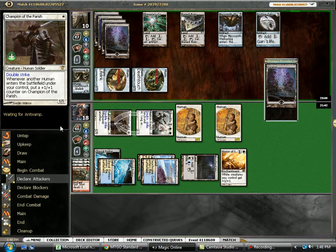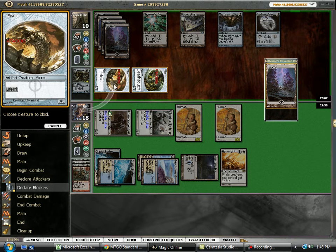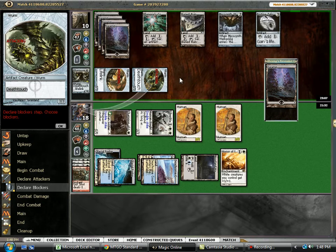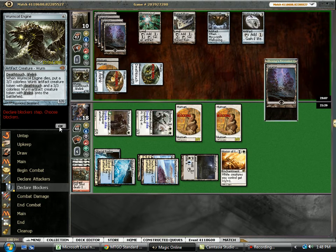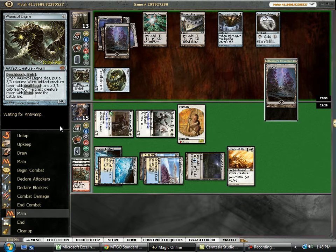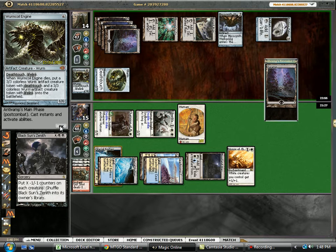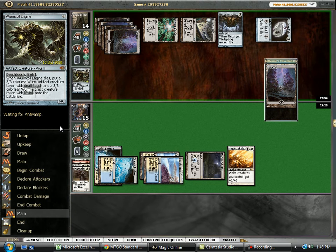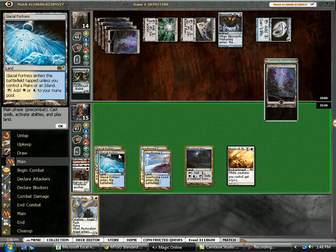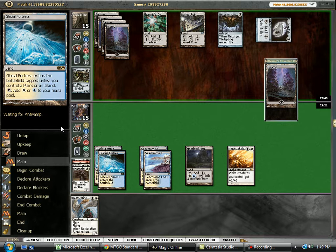So now he is telegraphing that he has some form of removal for all of our guys — probably Black Sun. With this in mind, we want to make sure we probably double block here just to make sure we kill the Worm. And there's the Black Sun for five. So the Black Sun is really, really nasty here. Just Black Sun after Black Sun into Death's Hold is pretty nasty.